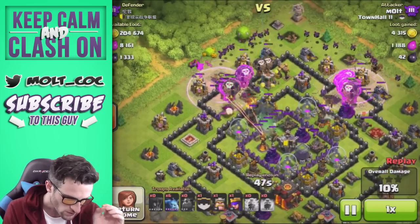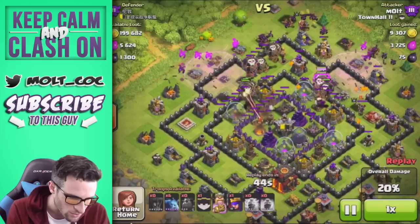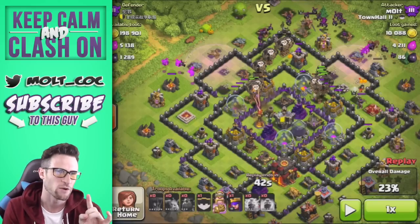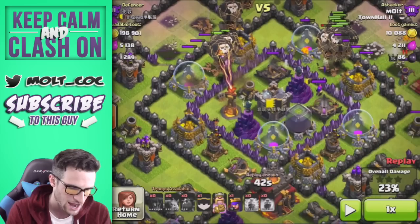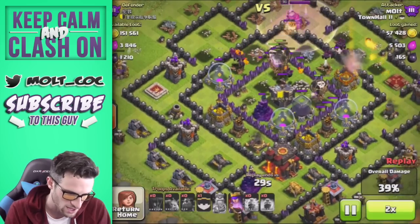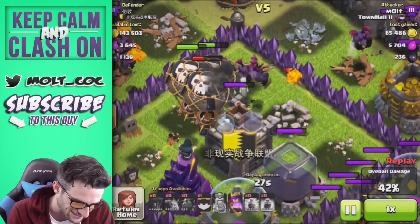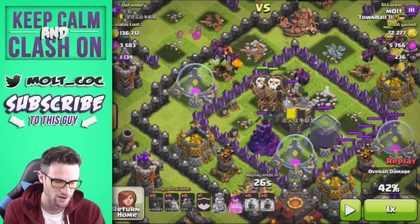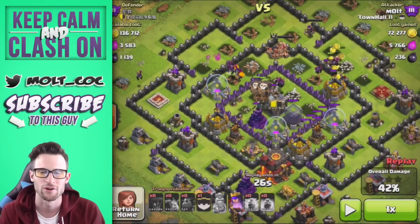I use the Lightning Spell to take out the Clan Castle troops and continue working our way in. At this point, if I had those two extra Rage Spells, I'd drop one around this X-Bow and one around this Inferno Tower and Wizard Tower, then the Balloons would continue working their way down and around. We've got some Lava Pups up — that one looks like it's about to go down. Yep, that Lava Pup just got owned. We've only got a couple of Balloons and Minions left.